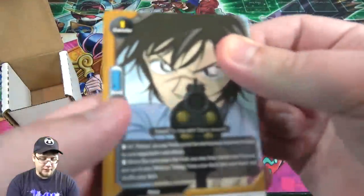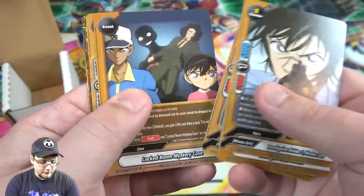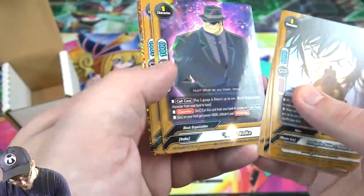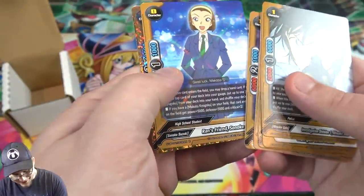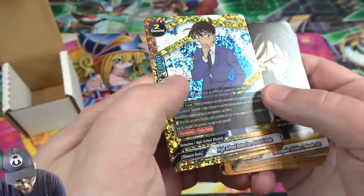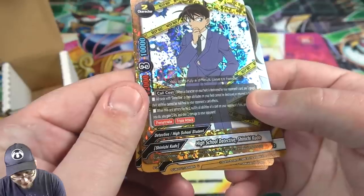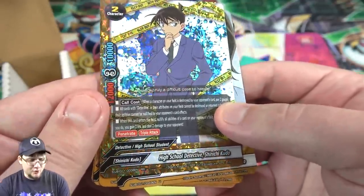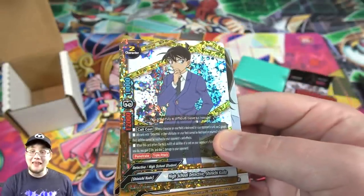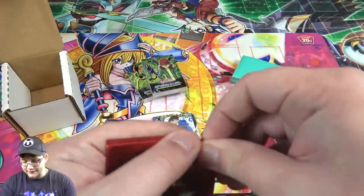Now for Case Closed — I believe you're always guaranteed some holos from this. It's a pretty cool set for Buddy Fight because it has an anime crossover thing going on. We got a Rare: Boss Vodka, which is interesting, and then also a Double Rare — let's see — it is High School Detective Shinichi Kudo. I might not be saying that name correctly, but that's the best you're going to get out of that.